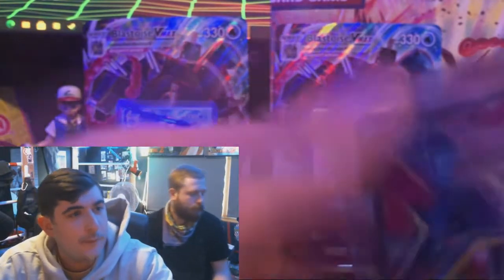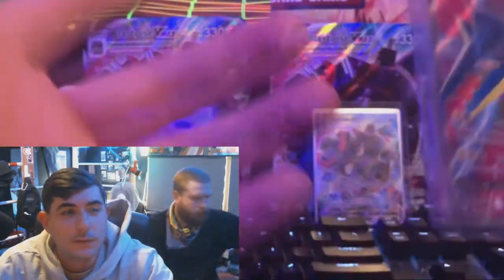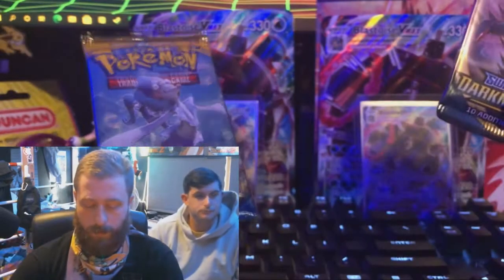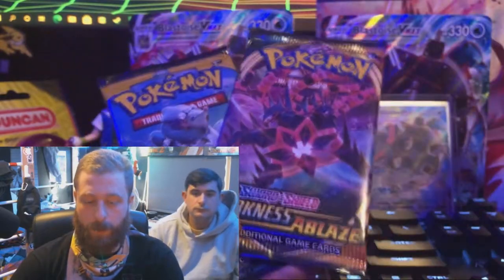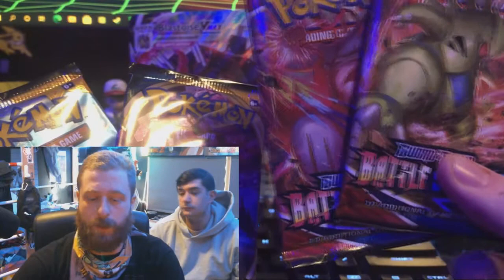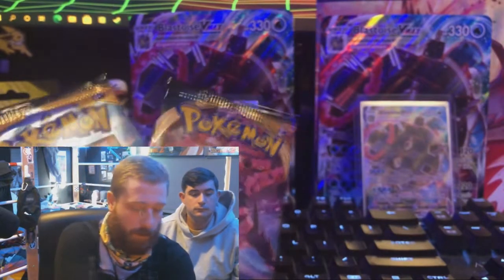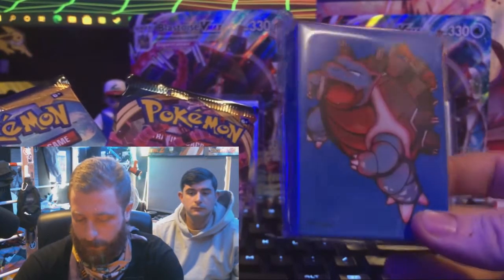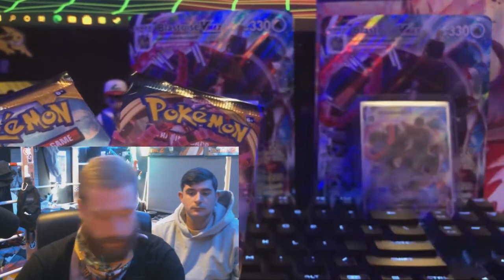All right guys, that was my set of packs - four of them down. We got Kyle up next about to see what he can get. What up! Sun and Moon pack, Darkness Ablaze, two Battle Styles - I think I'm going to save the Battle Styles for last. Also those boxes came with Blastoise sleeves, which are pretty cool, so I'm pumped about those.